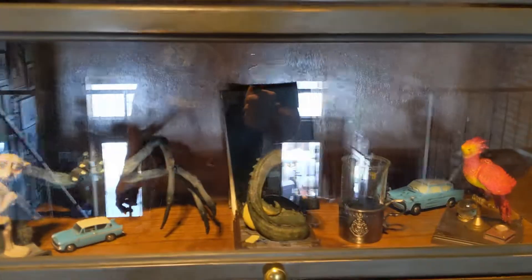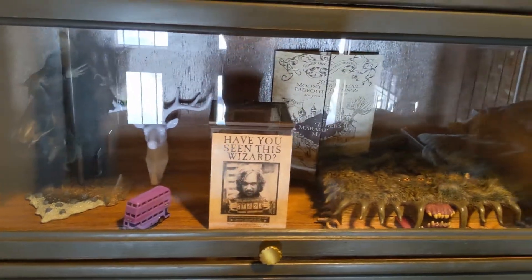Then we have Chamber of Secrets, and then Prisoner of Azkaban — which is pretty skimpy if you ask me. Now we've got the fourth one, which is the Goblet of Fire, and I'm pretty excited about this one because I have a ton of stuff from the Goblet of Fire — or at least I think I do. I thought I had a ton for Prisoner of Azkaban too, so without further ado let's go down to the big case and see what we can find.